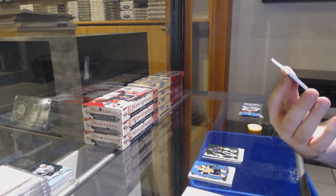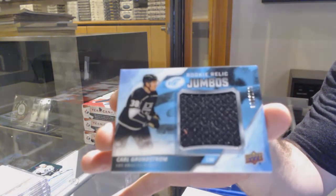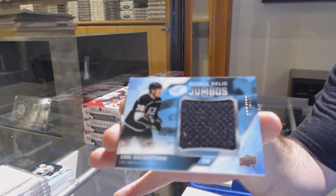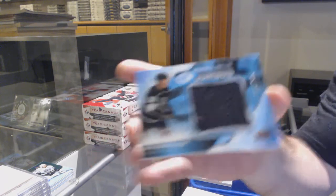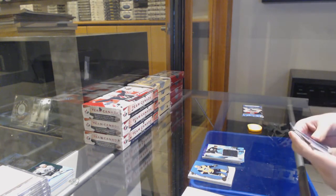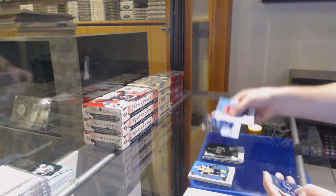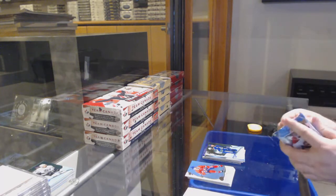Blast Box Mojo — nice 2.49s at least. Orange of Seth Jones for the Jackets. And an ice premieres of Matt Waugh for the L.A. Kings.